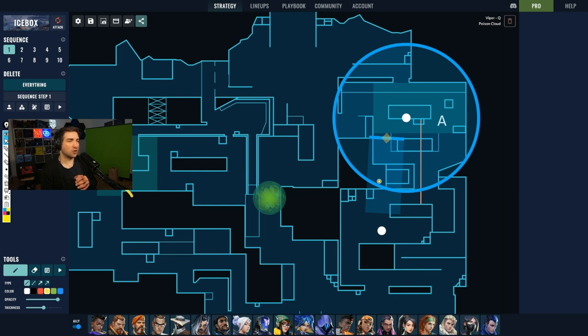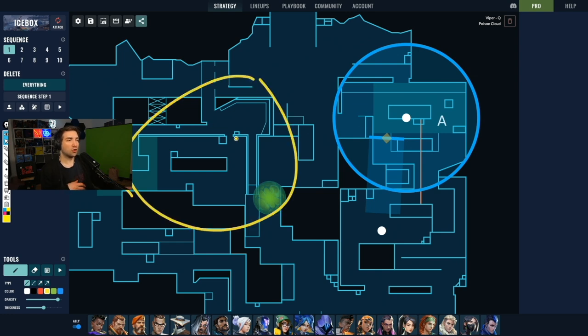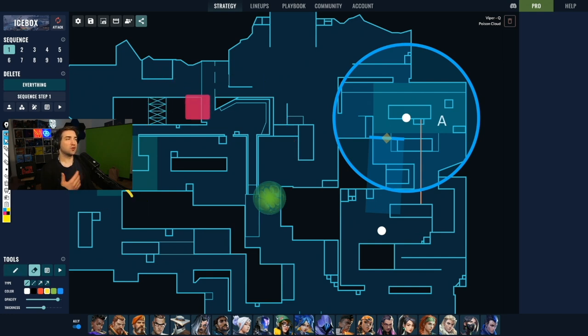I look forward to what will happen in another DRX match on Icebox, because we're probably going to see some new key pieces of utility used in the kitchen area or orange area — there's a lot of space still to be explored. That's why Harbor is so exciting to watch. Even though his utility can seem one-dimensional, the flexibility fixes a lot of the issues at the pro level on Icebox that we've seen in the past. Thank you for watching.